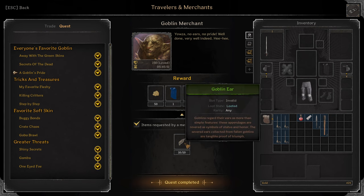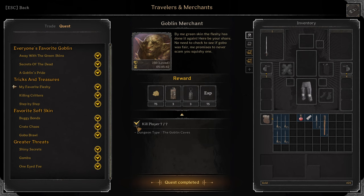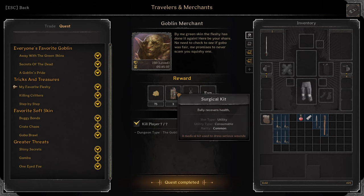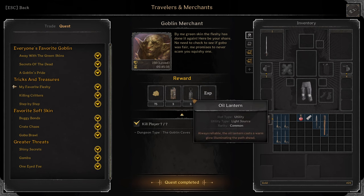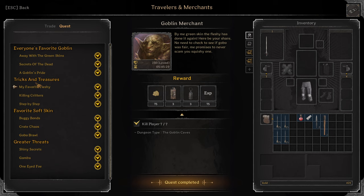Moving on: Goblin's Pride. Turn in 10 Goblin Ears. You get Blue Mercurial Cloak. Next, we have my favorite — Fleshy. Here you need to kill 7 players, and the reward is 3 Surgical Kits and 3 Oil Lanterns. When you have a new character, both this quest line and this quest line are open.